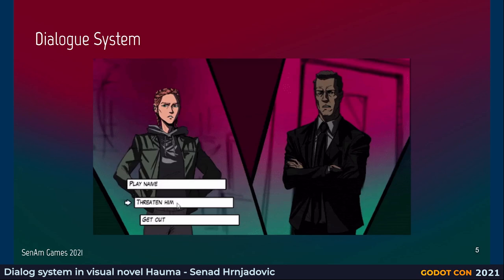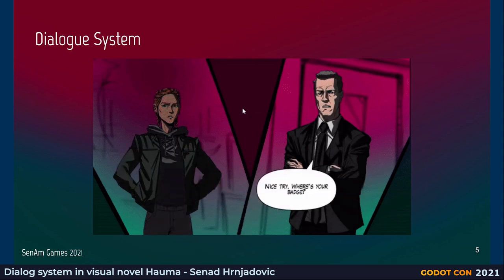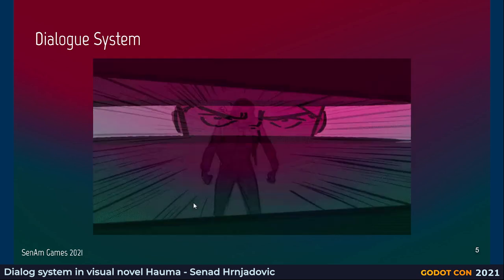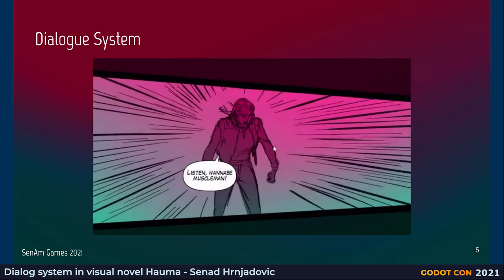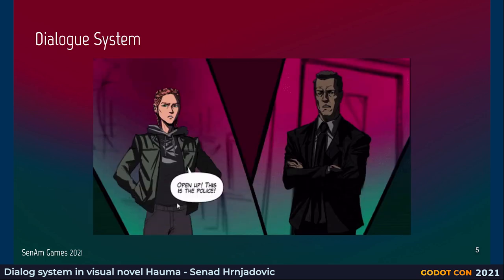So the dialog system looks like this. It's quite straightforward with multiple choice dialogs — you see with the bubbles. And this is what we call a sequence. We can also change how everything looks through custom images to make it look more interesting.